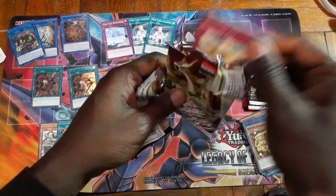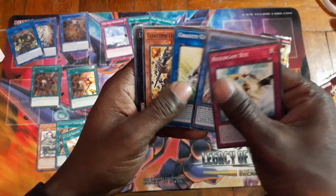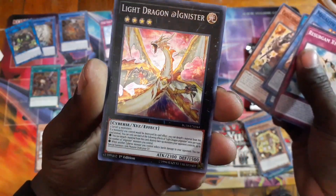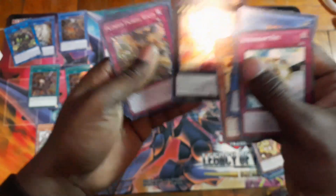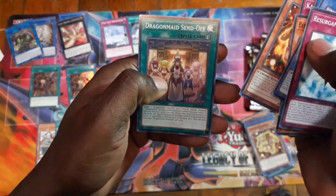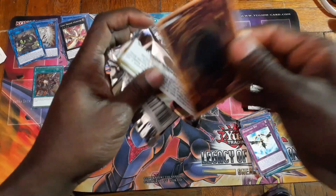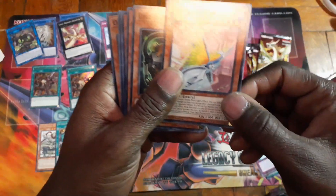Maybe I'll buy more boxes now because I heard they're not going to do all that short-printing garbage anymore. And we have an XYZ — we got the cover card, that's cool! Another Plunder Patrol, and Dragon Maid Send-Off. Oh, a Time Thief — you gotta go over there!